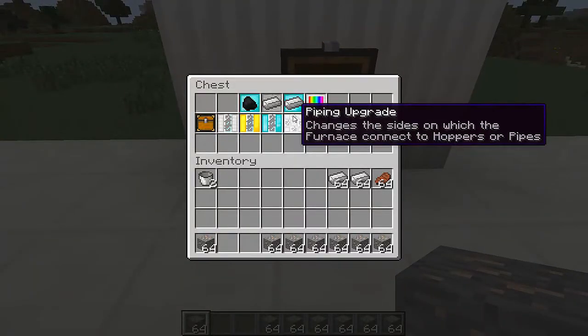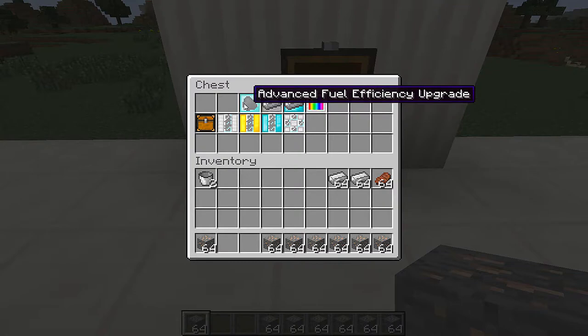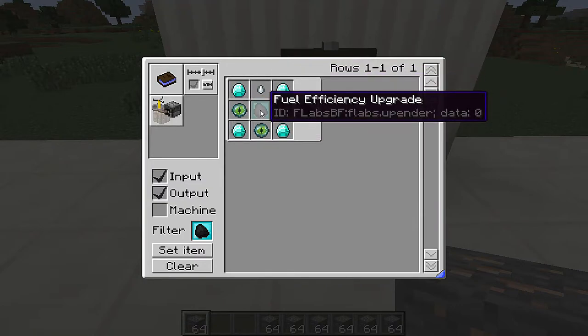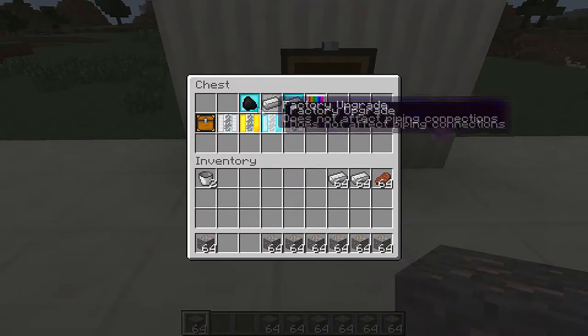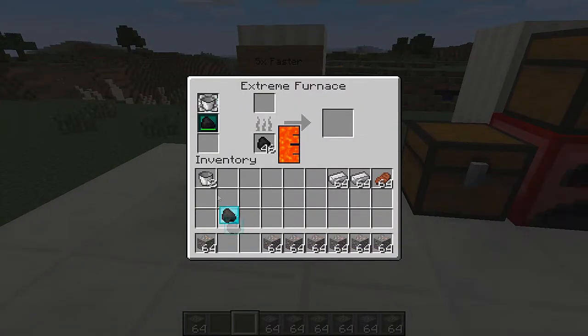Next up we have the advanced fuel efficiency upgrade. To craft it, you need diamond, eyes of ender, and the fuel efficiency upgrade. What this one does is it does not lose durability — it is going to be there forever and will keep working without ever breaking.